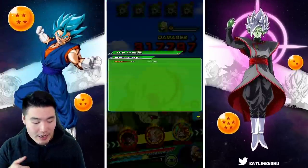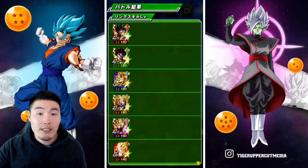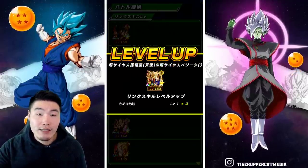The base Gogeta here — for the STR LR Gogeta and the blue Gogeta — will have some links that are leveled up individually.